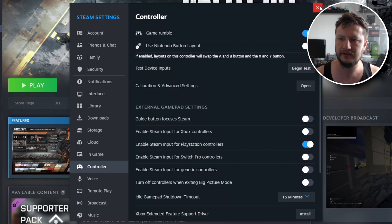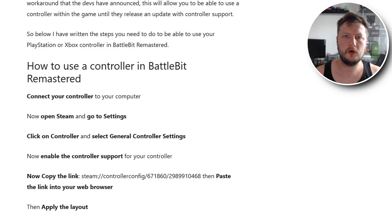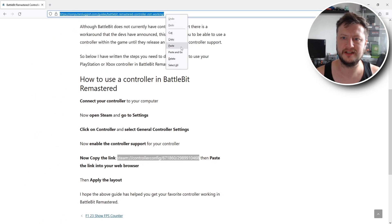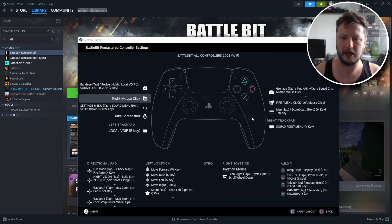Close this down, then click the link in the description below and it will take you to our website. Once on the website, copy the link shown, right click and go to Copy, then paste it into the address bar and press Enter. This is going to open up Steam in a few seconds — go back to Steam and it will pop up with a Steam layout.